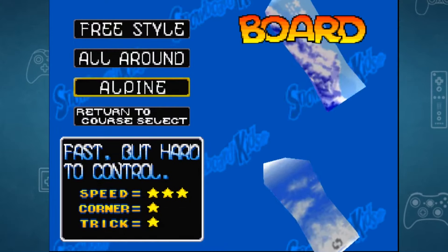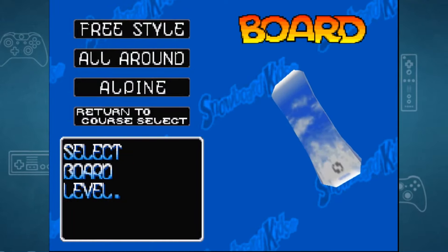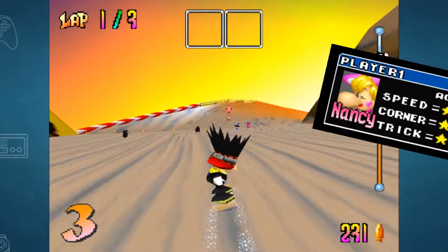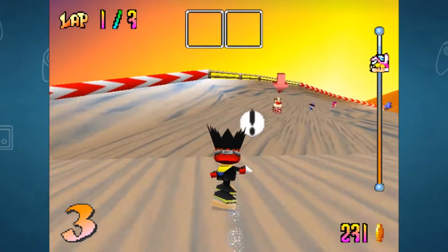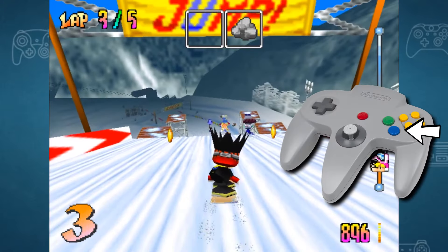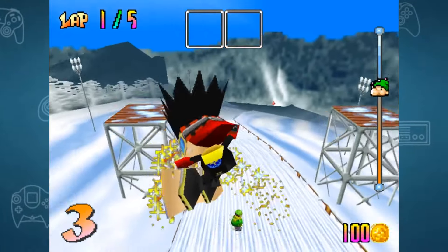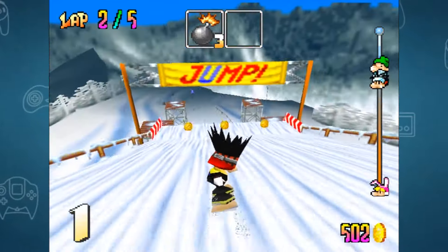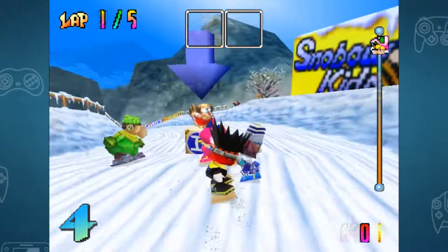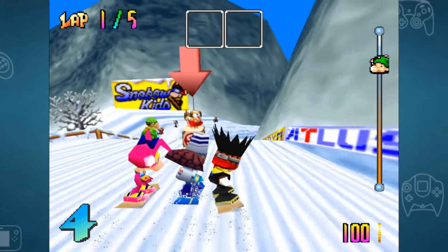Apart from each character's stat, you can choose from an assortment of different boards that have their own stats, and they matter as much as the stats of the characters. Remember the Trick stat? That plays an important role in what makes this game unique. All characters can perform different tricks, done by pressing and holding the A button, selecting a direction, and releasing the button before a jump. Depending on which direction you choose, you can perform a different type of trick. You can also press any of the C buttons while doing the trick to twist your board to the side in order to gain more gold. The higher the trick stat of a character, the more gold they get.